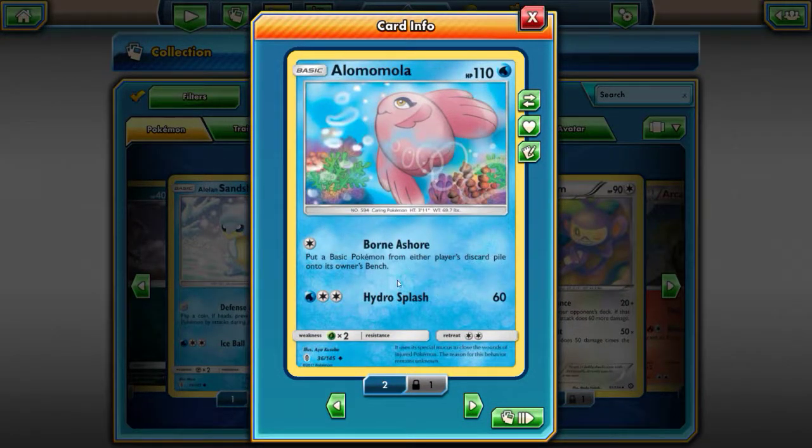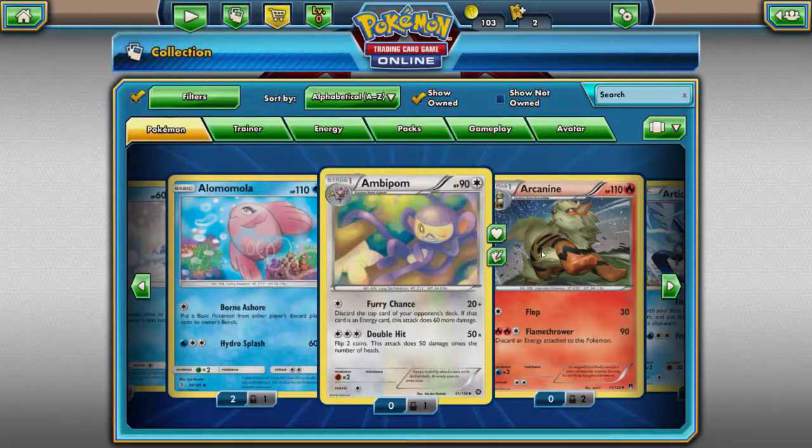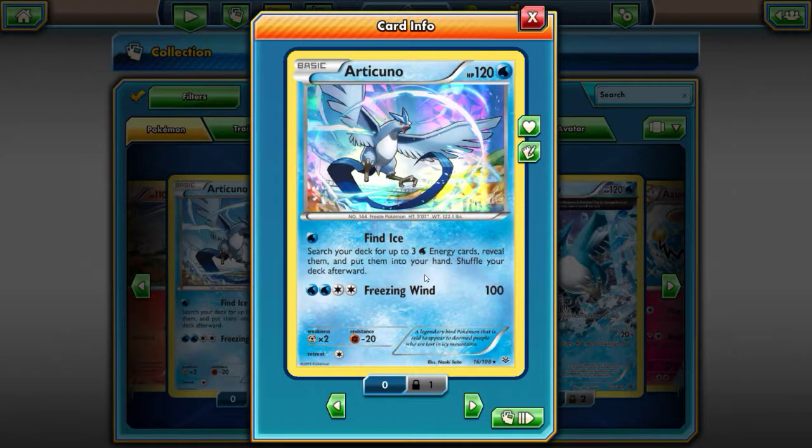Alolan Rattata — put a basic Pokemon from either player's discard pile onto its owner's bench. So basically I'm bringing Pokemon back to life. Hydro Splash is 60 damage. Fury Chance — discard the top card of your opponent's deck, if that card is an energy card this attack does 60 more damage. So I can get rid of a card from his deck and deal more damage. Flip two coins, this attack does 50 damage times the number of heads — so it could do 100 or potentially 150. Search your deck for up to three water type cards, reveal them and put them into your hand, shuffle your deck afterward. Freezing Wind is 100.